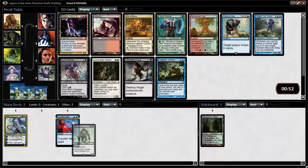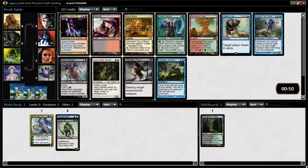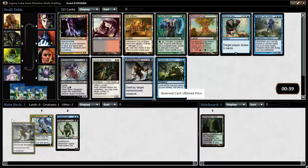Ultimate Price looks good. Not really in the market for Talrand — I'm just going to take Ultimate Price. It's probably the pick even if I had my choice. Maybe Stroke of Genius would be in the running somewhere.